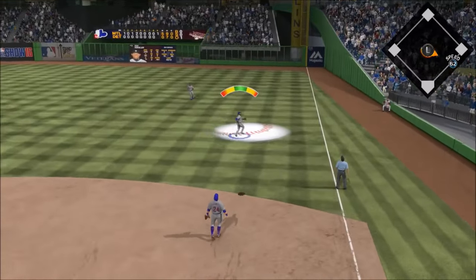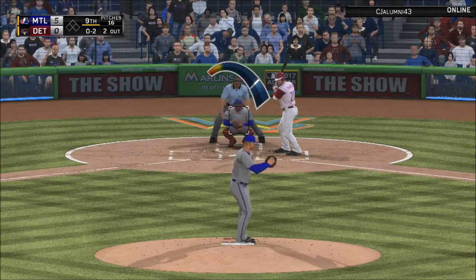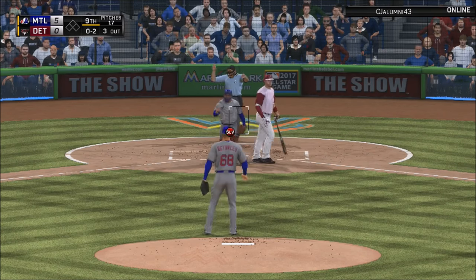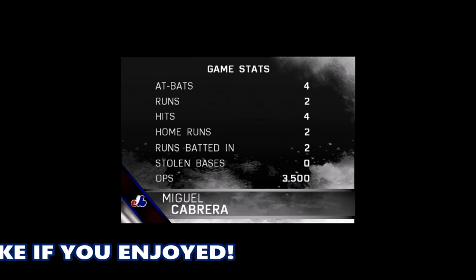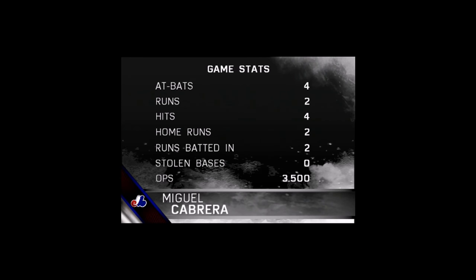Bottom of the ninth - getting the first two guys out on only two pitches. Getting him on the strikeout. Miggy wins player of the game after an incredible debut. There's little doubt the star of this afternoon's contest was Miguel Cabrera - our top player of the game.